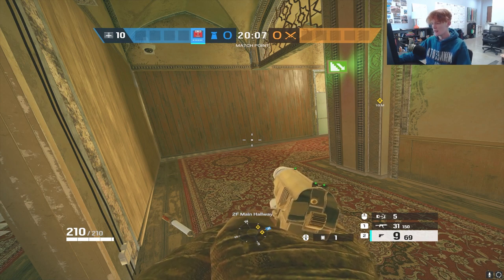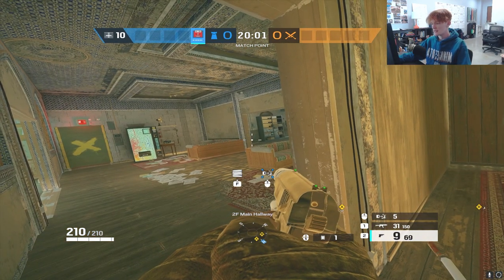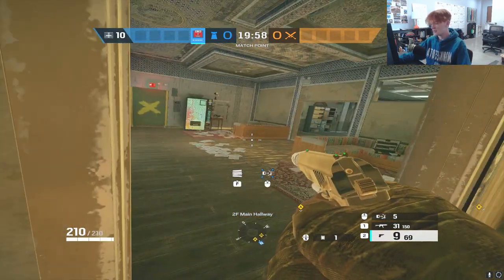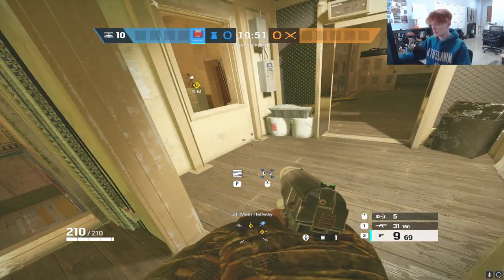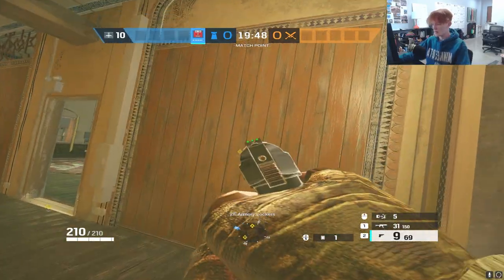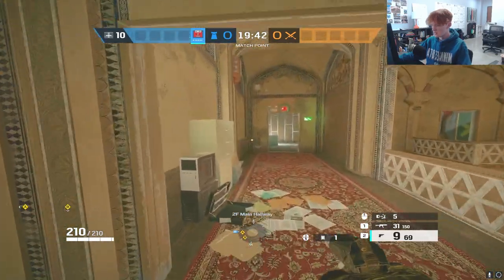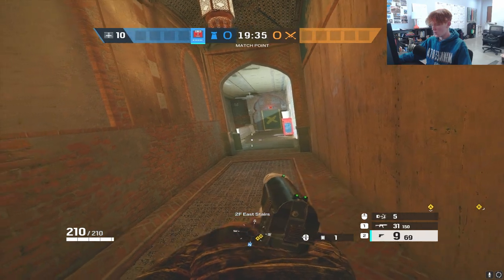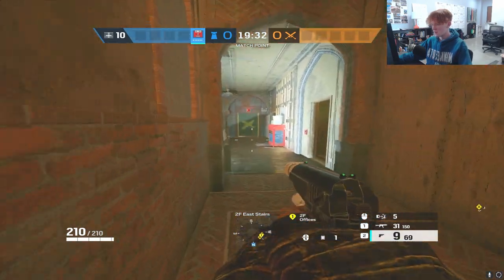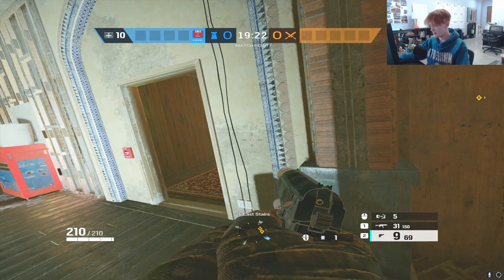There are better information operators like Valkyrie or Lesion that do Kapkan's information role better. Personally, I prefer using Kapkan for kills. My default setup on this site is putting three inside the bench and two on the window. This can vary based on what you hear — if they're coming East, move those two traps into the East hallway. Stack your traps or spread them out for information — that's the two ways to play Kapkan.